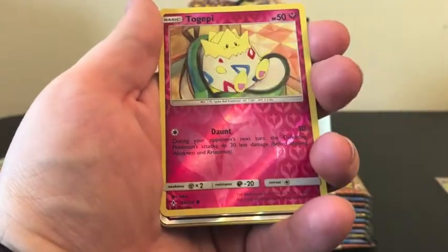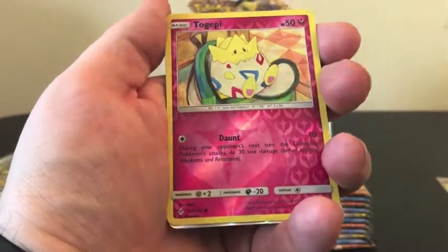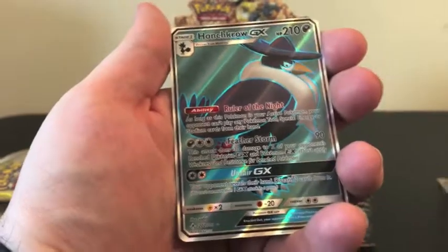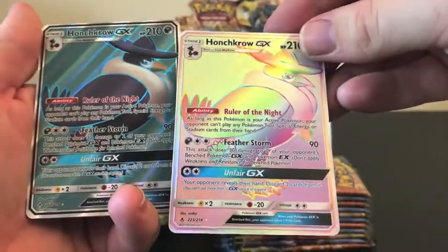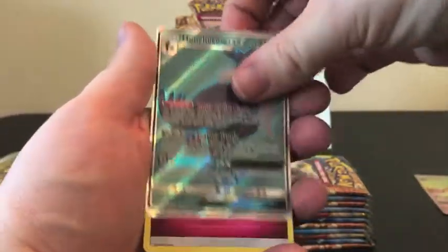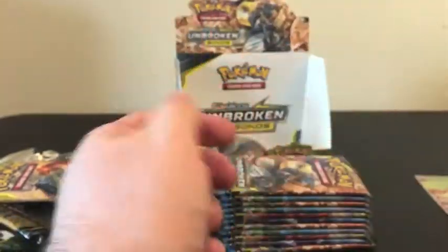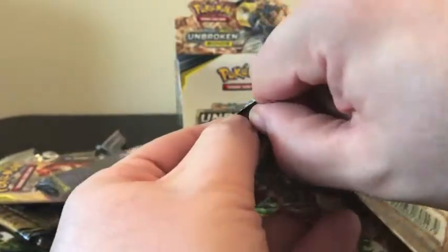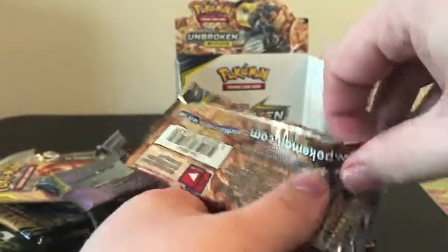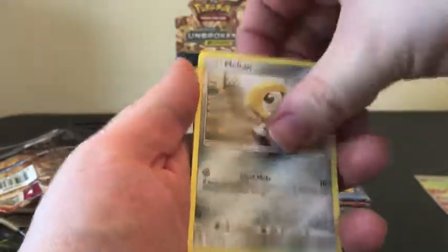Kecleon, Sand Shrew, Reverse Holo of a Togepi, and I can see the silver down there. So we're getting another great hit — and it is going to be the Full Art Honchkrow GX! As you guys saw in the other videos, we did get the non-Full Art version of Honchkrow, so now we have all three of the Honchkrows.